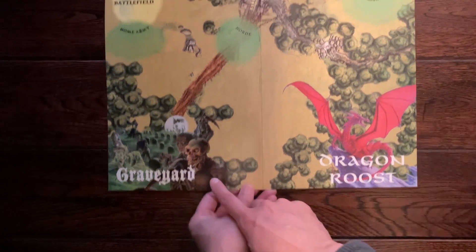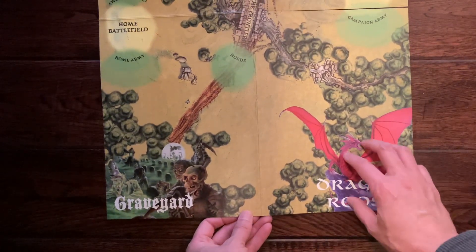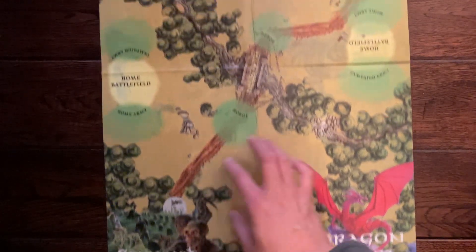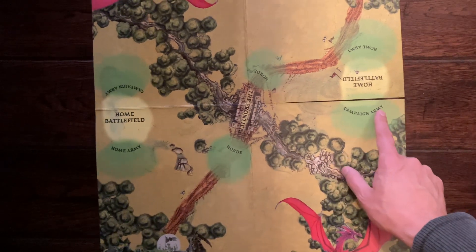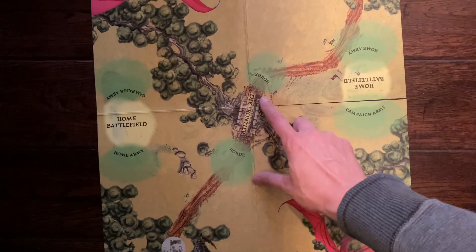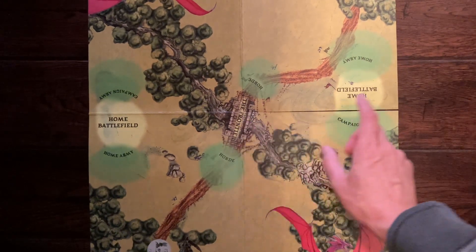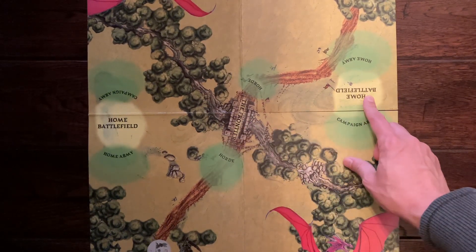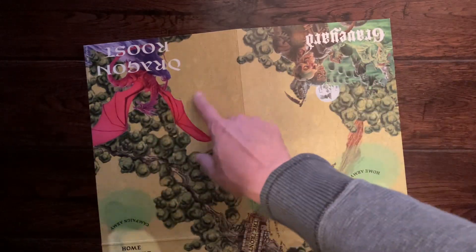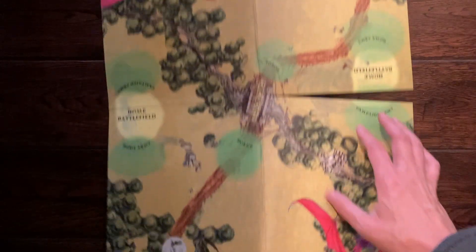So this is the graveyard — dragon loses, put your dragon, dies here, gets discarded. Three fields to play for the territories: this would be home field, this is called the frontier, and the opponent's army home field, and of course the opposing dragon loose and graveyard. Single-sided, and once again you get two of these.